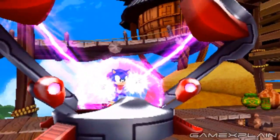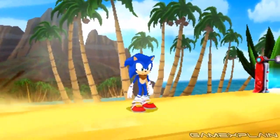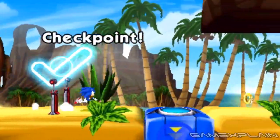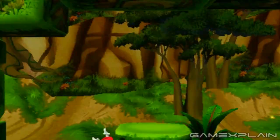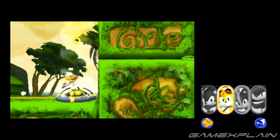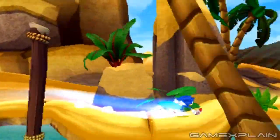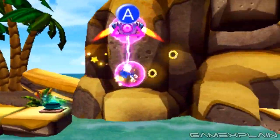These levels are actually divided into segments, which you launch between using a giant slingshot-like device. In order to fully explore these levels, you'll have to make use of 4 different characters — Sonic, Tails, Knuckles, and newcomer Sticks — that you can switch between at any time by tapping their icon on the lower screen, once Sonic unlocks the rest of them during the course of the game. Each character brings their own unique abilities to the table.